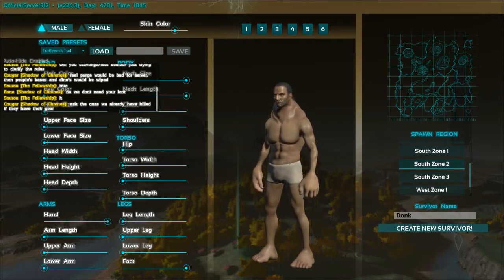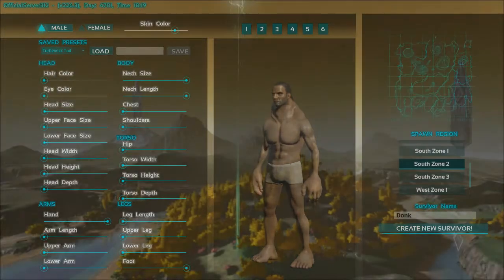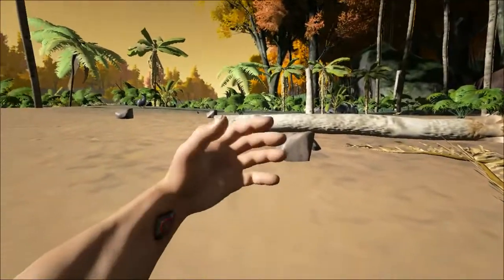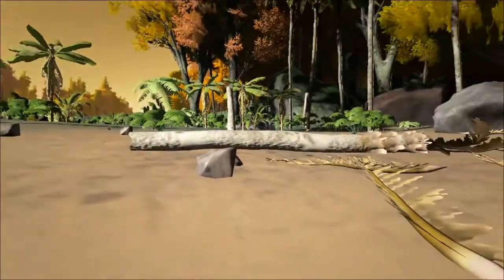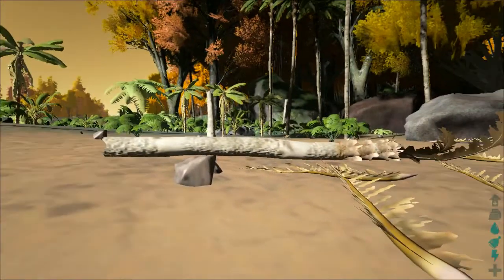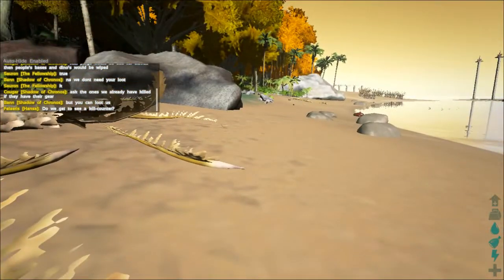If you get into the game real quick and then kill yourself, you'll see the regions on the map. So let's do that — we're going to go in and pretend like we've never done this before. One player mentions they purposefully died to get to South 2 where their buddies are.